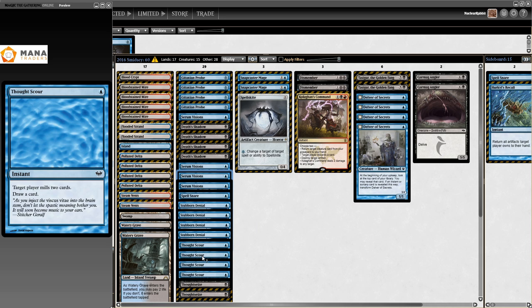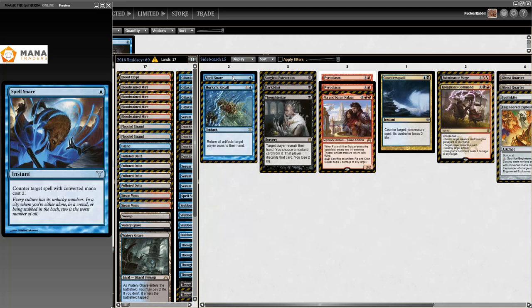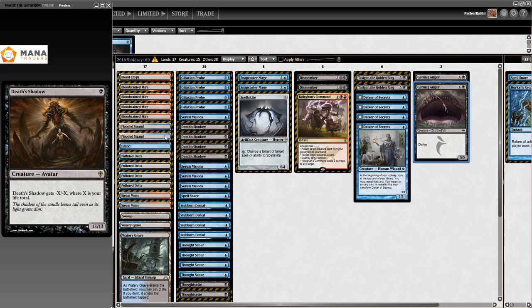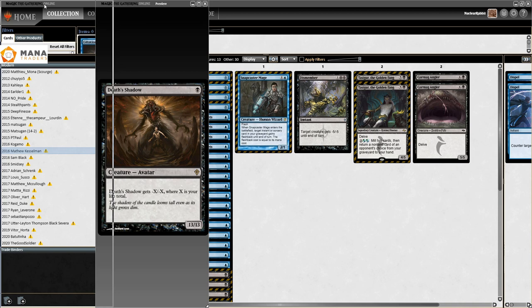Lots of stuff we still know and love today: Stubborn Denial, Serum Visions, Thoughtseize, Snapcaster Mage, Dismember - it's still a deck today. Sideboard: Engineered Explosives, Spell Snare, Ghost Quarter - Tron was a thing even back then - Forked Bolt, Kolaghan's Command, Countersquall, Pyroclasm, Surgical, Dispel, Last Thoughts, Izzet Charm - all pretty obvious. If you can play a list like this with four Delver and four Death's Shadow on FNM, do it - these lists are a boatload of fun.